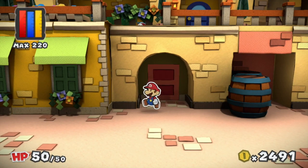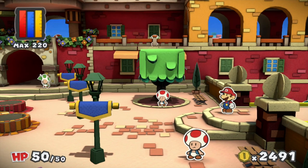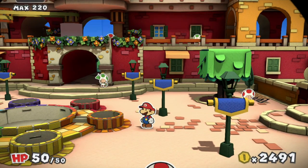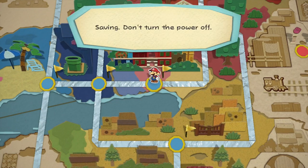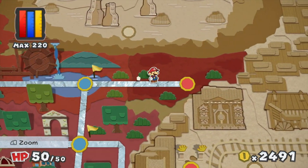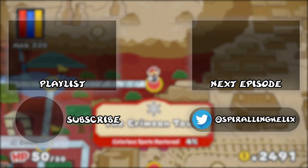With that rather drawn-out explanation of the museum, we have finished our preparations for the Crimson Tower. Next time we will begin to ascend it and hopefully collect our first big paint star. So with that, this has been Spiralling Helix. I'll see you guys next time everybody. Bye bye.